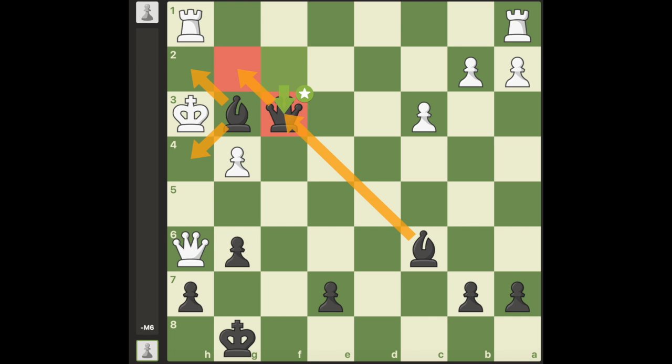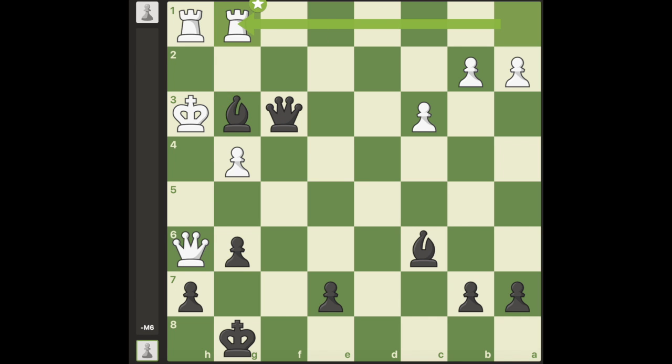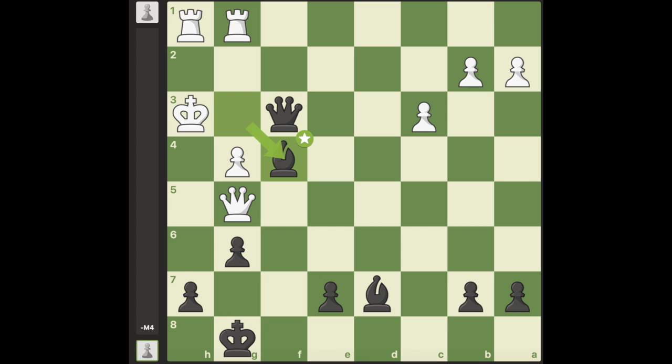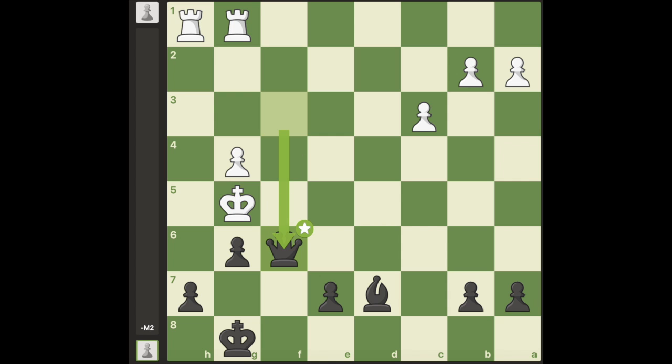Black is now threatening queen g2 checkmate. Black is now threatening bishop takes g4 checkmate, and after queen g5, this runs into a discovered check with the bishop. After a few more forced moves, black is checkmated.